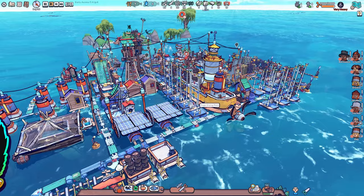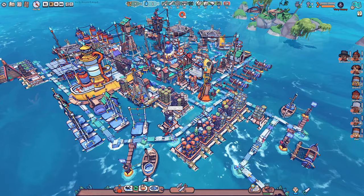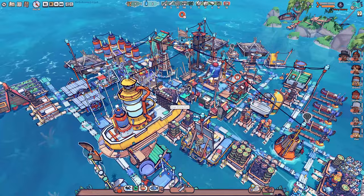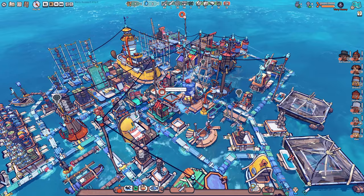Hello everyone, welcome back to the Flotsam Colony. We're back and today I'm thinking about trying to make our colony a little bit better with storing items around town, to make it a little bit more effective. For example, when we want to cook some fish we want to have the raw fish nearby, and we also want to store the cooked fish nearby, which reduces running around town and makes our people work better.